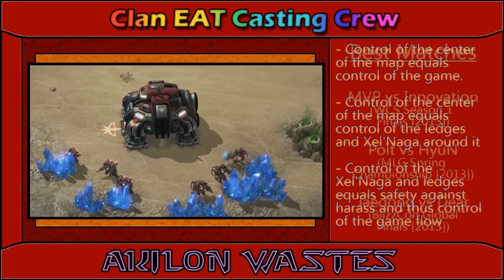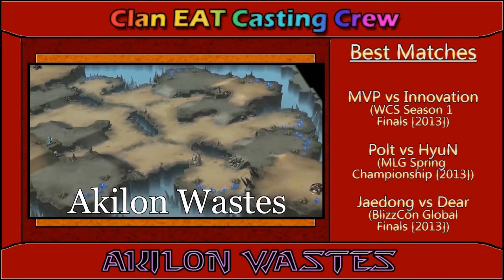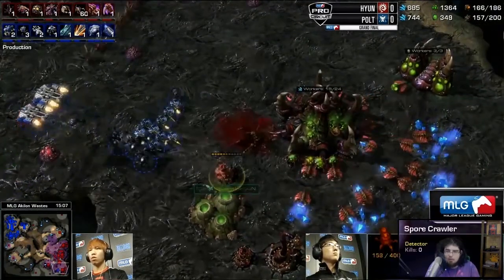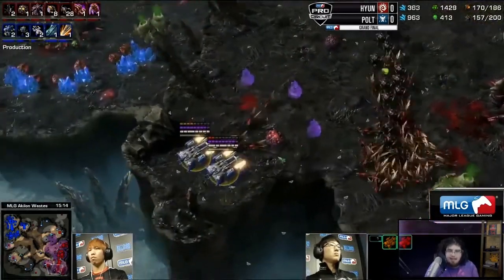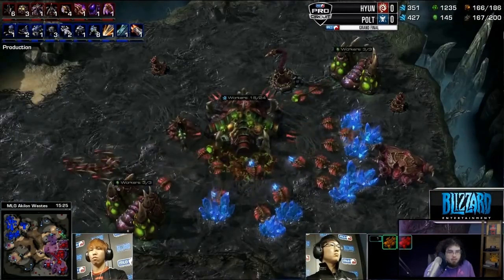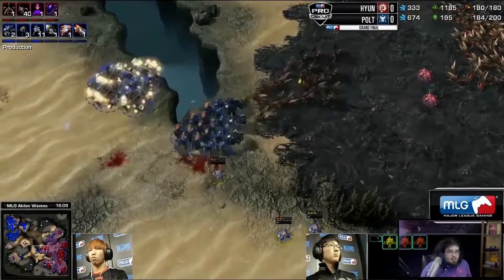It's considered such a standard map that in 2013 it was the home of the Call to Action series of playtests, where Blizzard was trying to balance pro-level Zerg — helping them scout early and defend all-ins — making really small adjustments. Of the four changes proposed, they kept three. The only change discarded was burrow research cost, which had been decreased from 100/100 to 50/50. This is considered a very standard map.